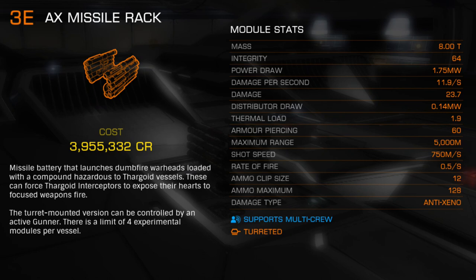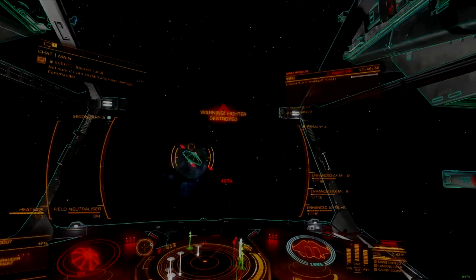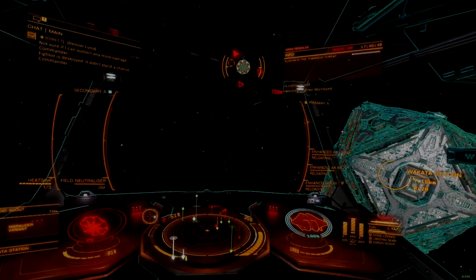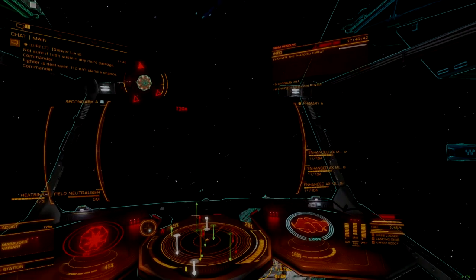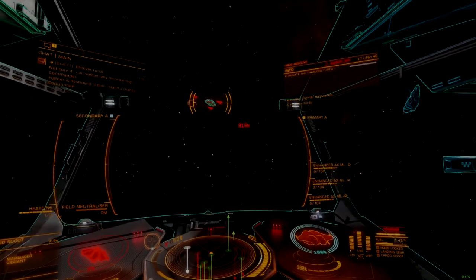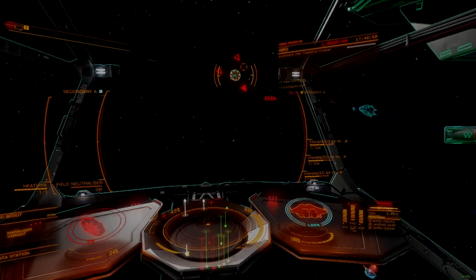There are ships that can boost faster than rockets can fly. Since all dumbfire racks have the same shot speed and there are no engineering methods to overcome it, these weapons have generally been unpopular across all ship combat environments except for ground attack, where they excel at destroying skimmers and foot soldiers.